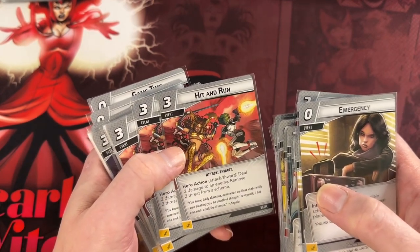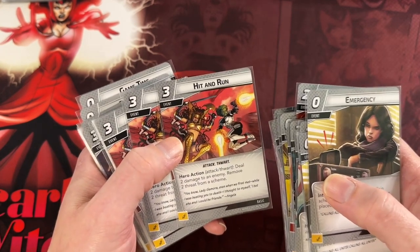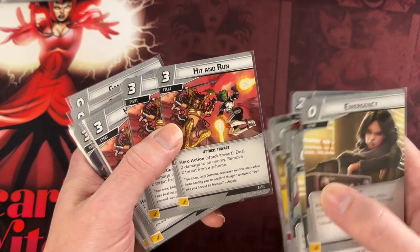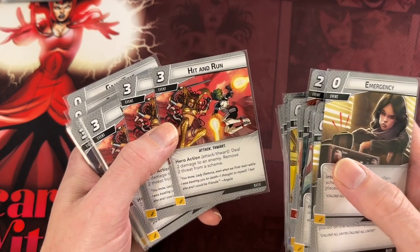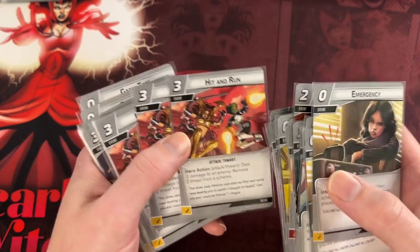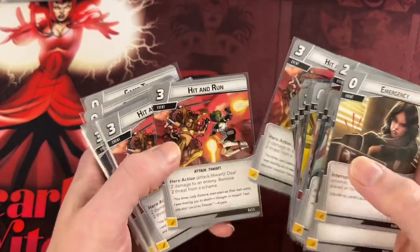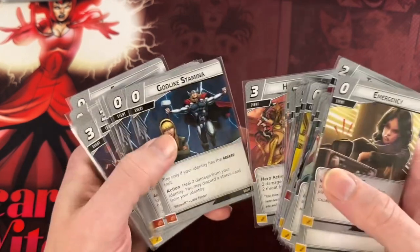Recuperation — healing damage from your hero equal to your Recovery for two — is just so expensive for the healing, even with someone like Wolverine or Spider-Ham it's going to be five or six. I don't know if I want a card in my deck that does that, though maybe if you comboed it with Downtime in a Wolverine deck as a way to heal eight, it could be good. Hit and Run is a really good card if you're Gamora: deal two damage to an enemy and remove two threat from a scheme for three, which might be decent even in some other heroes. Three is kind of a lot to pay, but it does a decent amount of work and gives the deck some versatility, so a one or two of in some decks might actually be pretty good.